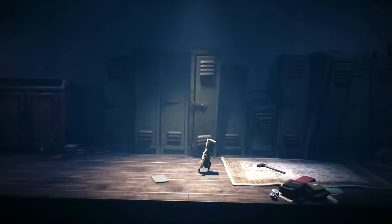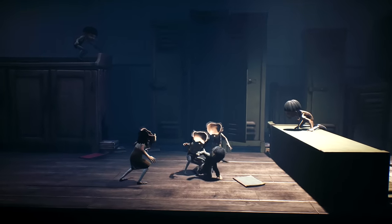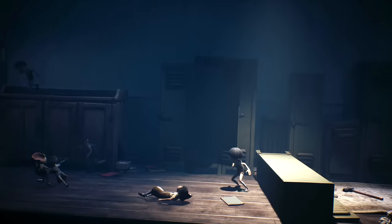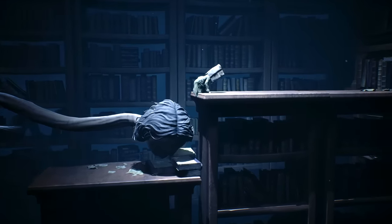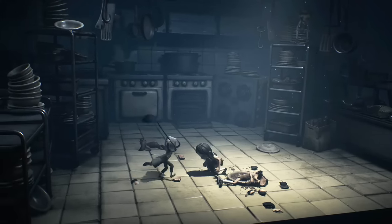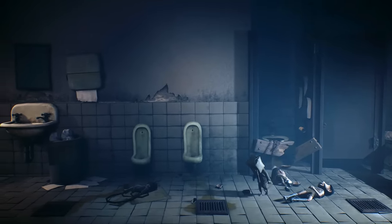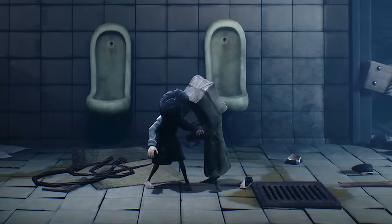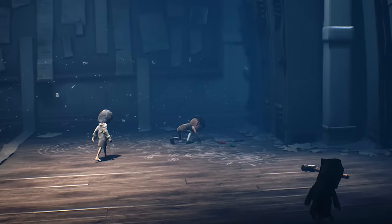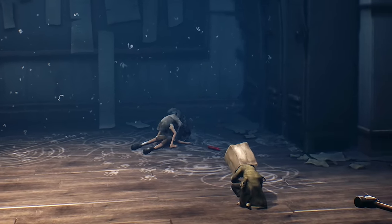After becoming trapped inside a fallen locker, Mono finds himself powerless to help as Six is overpowered and stolen away by a group of schoolhouse bullies. It is now up to Mono to save his newfound companion, so he continues on alone. A series of hair-raising encounters with both teacher and student unfolds as Mono makes his way through libraries, dinner halls, and science labs. Eventually he manages to reunite with Six, who has been strung up by her captors. Mono saves her from this torment, and the two seem to form a stronger bond because of it. However, at this point Six's slightly preoccupied demeanour takes a more sinister turn — upon encountering another bully, Six goes out of her way for vengeance and kills in a very angry and sadistic fashion. It seems a darkness festers within her soul.